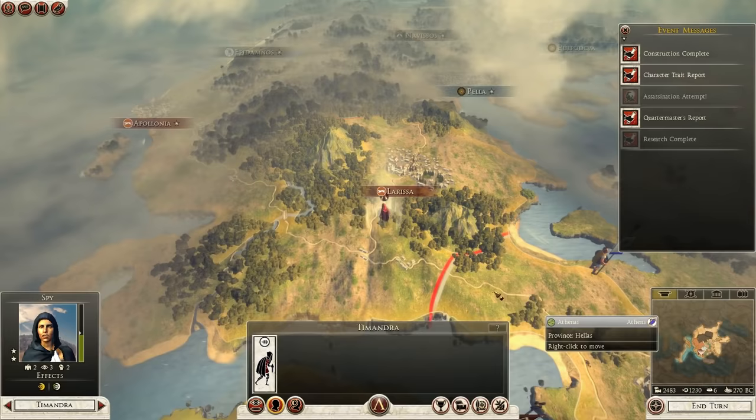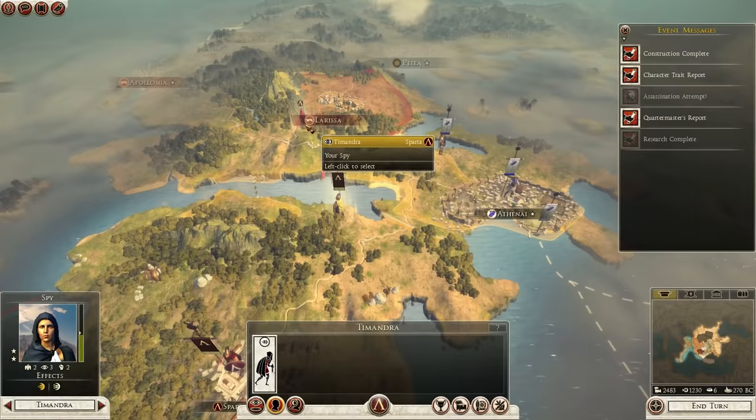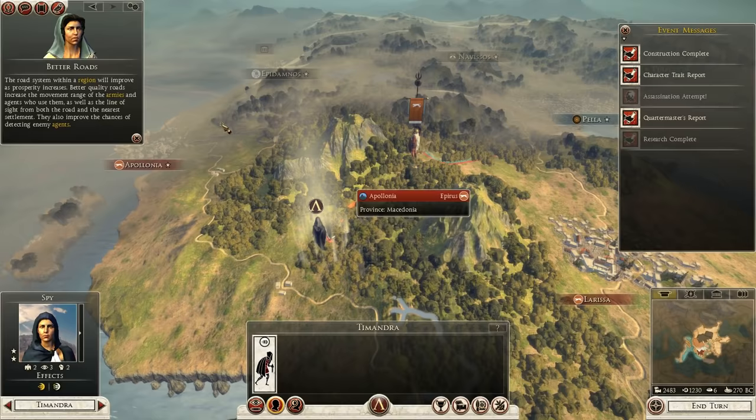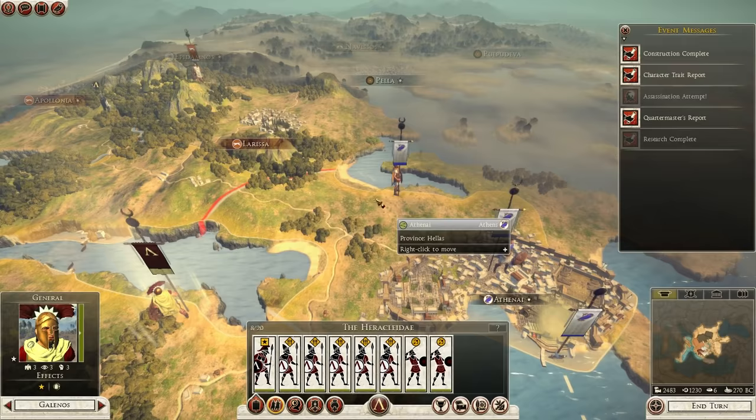One thing I think could be improved is the coloring of where your units can move - it sometimes blends a little bit with the terrain and isn't always easy to spot. Just playing and pointing out a few things - that's my only major gripe so far: it's not always easy to spot an enemy force. I'm going to form up near this army here.